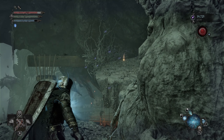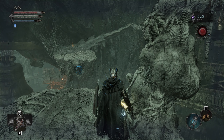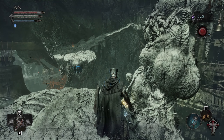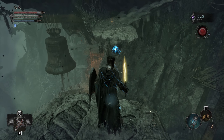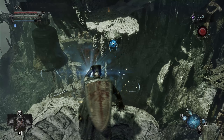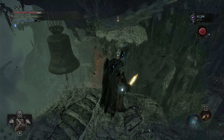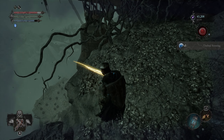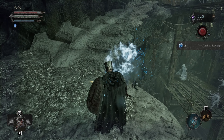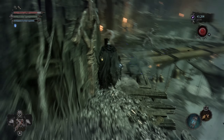Now what you can do is use your lamp to gather those drops. As you can see, we have some two or three thousand vigor, and we got five umbral scouring.